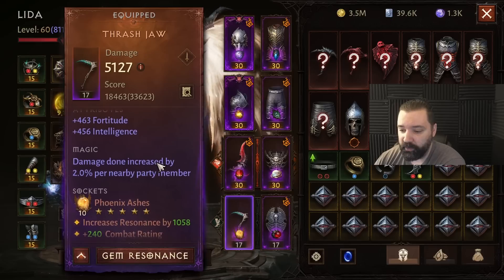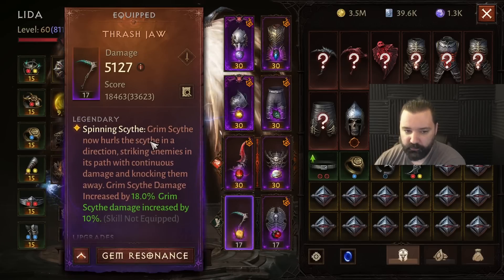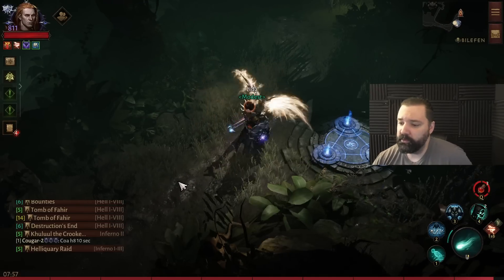For transparency, on the other weapon slot, main hand, I have Thrash Jaw — this buffs Grim Scythe. I'm not even using that ability, and you can see in fact it's not even on my loadout.